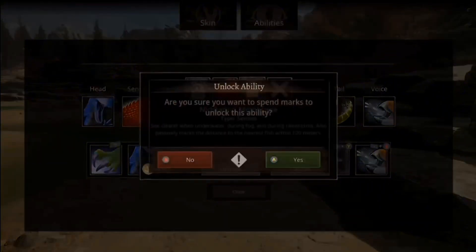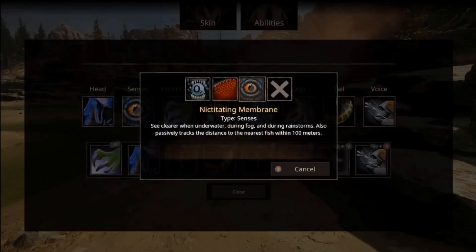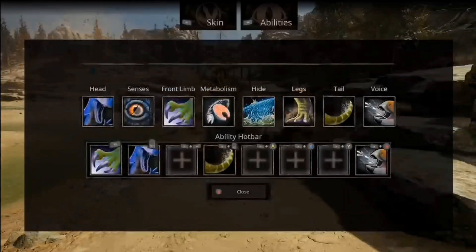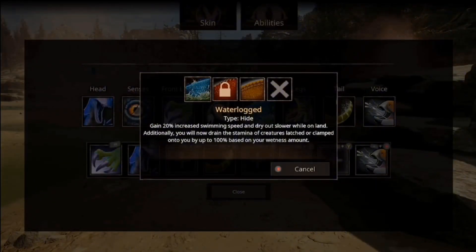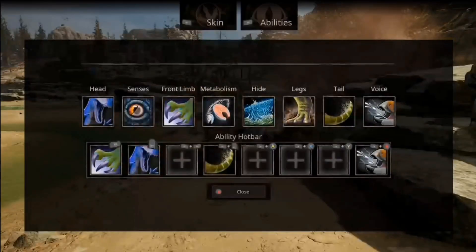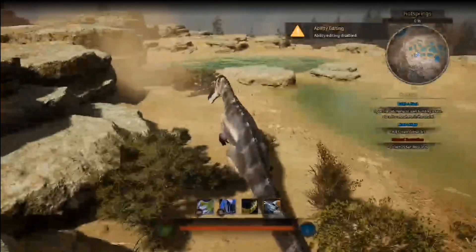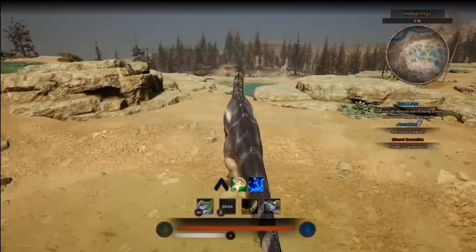For the water build Suco, the abilities are: Riptide - does up to 20 more damage, which is great; nictitating membrane for better visibility; claw barrage - 15 more damage to wet targets; water tide for more swim ability and slower drying on land; an ability that helps with grab and pounce stamina drain; strong legs; tail attack; and water spell to get the Amarga wet.